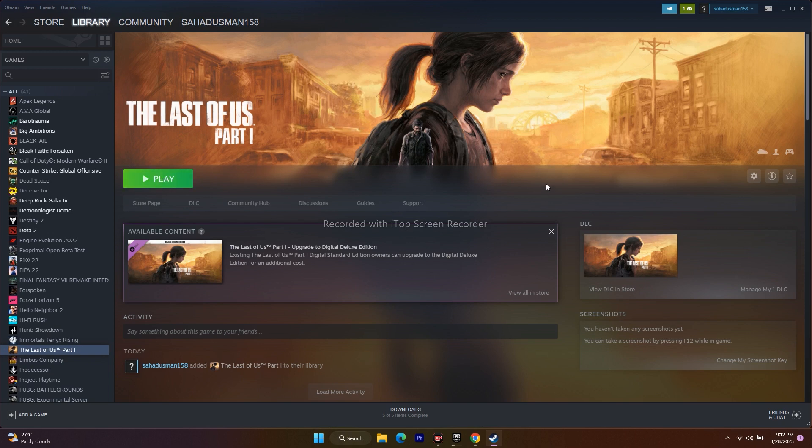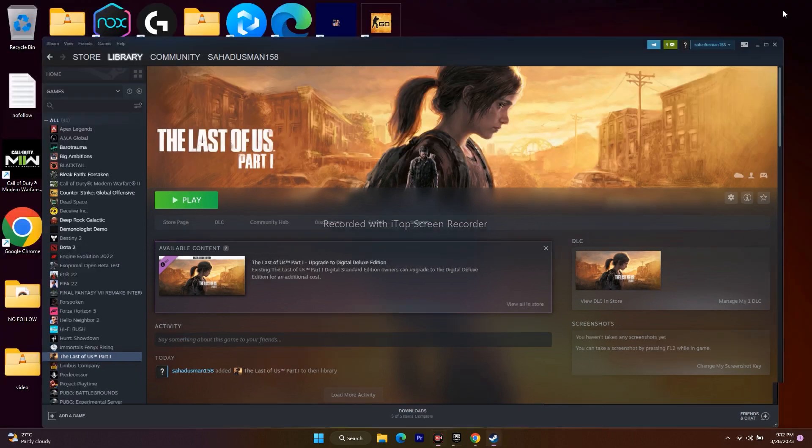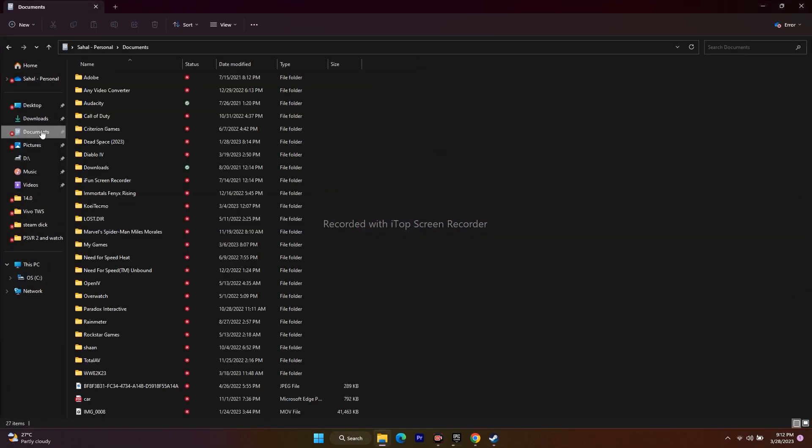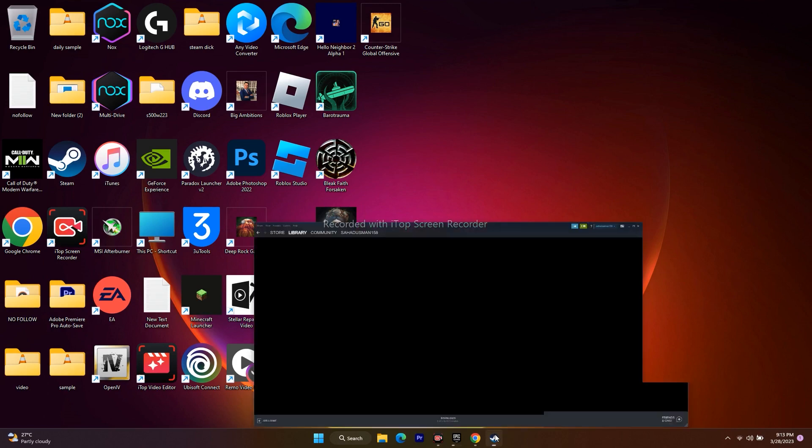Next, we need to delete the saved game file. Open File Explorer and go to Documents. Find the Last of Us folder there. If you find it, just delete it. Keep in mind you will lose all your game progress when you do this. Once deleted, close the file explorer and try to play the game.